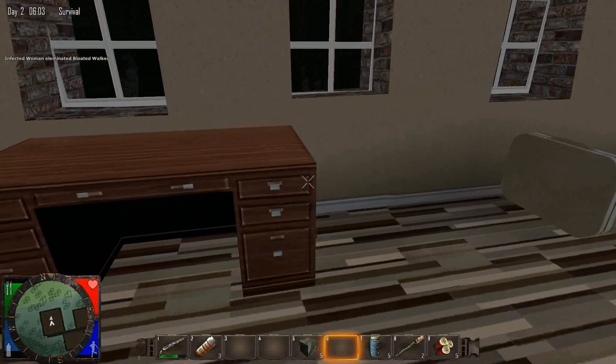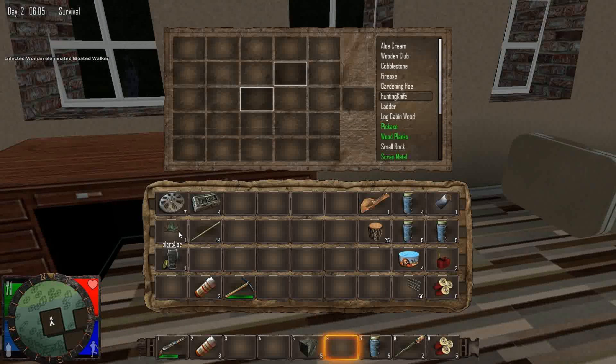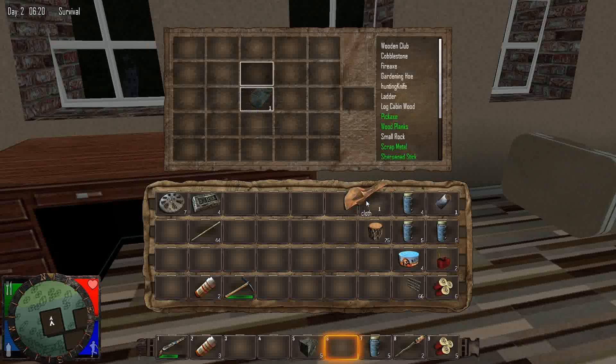One thing I wanted to point out is that in order to make aloe cream, you actually need to plant aloe. I don't know why I thought it was yucca and fibers — a couple people pointed it out to me. To make the bandages, you need aloe cream and a cloth fragment. Yes, I can make the bandages. There we go — bandages.